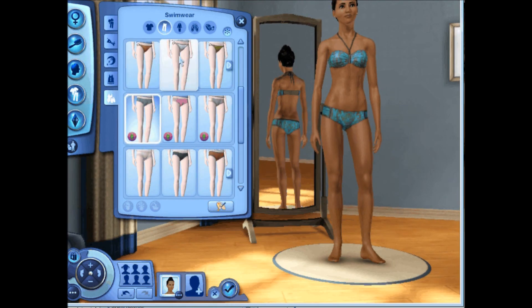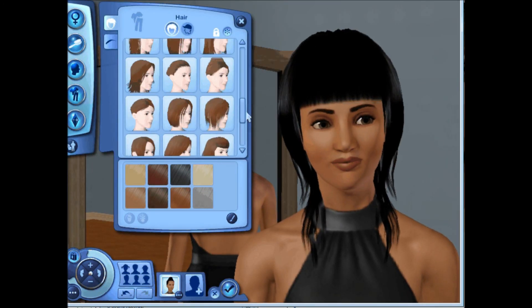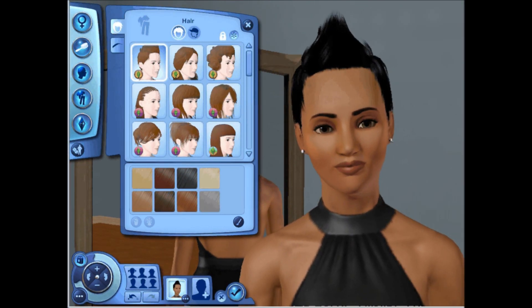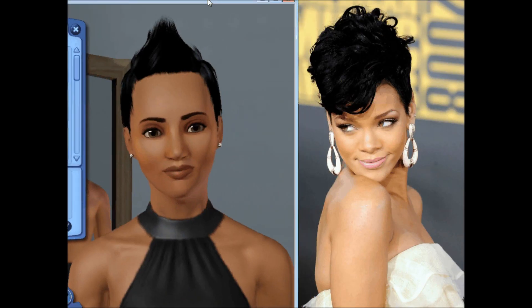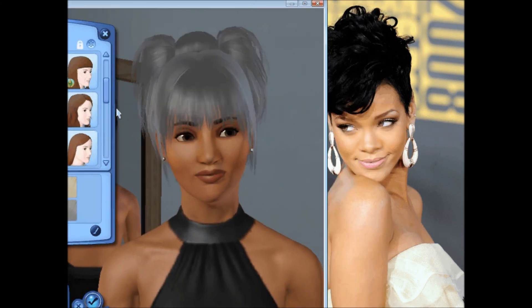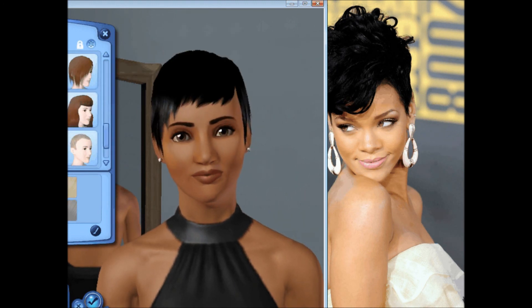Right here I'm just going through all the different clothes — you guys know how to do all that, I don't need to explain that. Now this is where I really have the inner battle of what hairstyle I should choose. I actually pulled up another picture to see what Rihanna looked like with a mohawk, and I really love this picture of her. I think it's really nice, but I absolutely just don't think it looks good in The Sims. So I decided to go with this short haircut here.